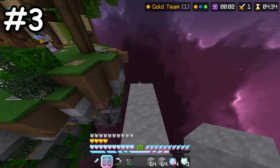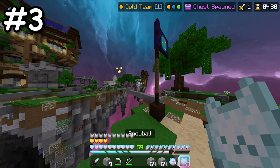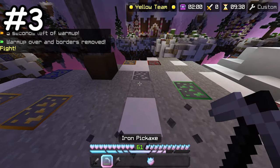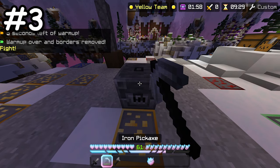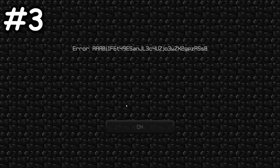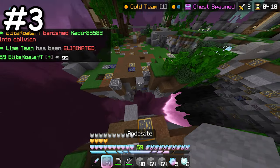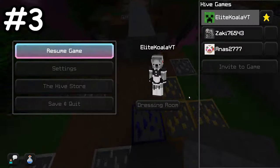There are many cursed blocks on the Hive that, when mined, have the ability to kick you from the server. For example, mining the blast furnaces on one of the Skywars Christmas maps can lead to you getting kicked, and bouncing on a slime block repeatedly can trick the Hive anti-cheat, and in some extreme cases, can even lead to a ban.